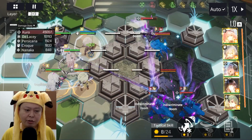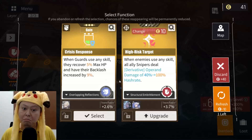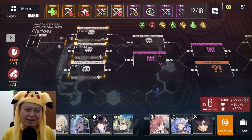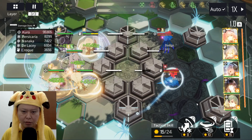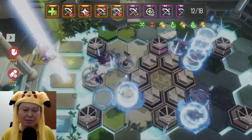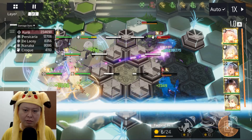Let's enjoy her damage — no ultimate yet. Come on Kuro, use your skill — 11,000! Skill again — 11,000 damage so far. We still have one more layer to see Kuro's damage, so we can enjoy it for a whole layer. There you go — 12,000! 12,000 damage. Let's do it again — 12,000 is the highest I've seen so far.